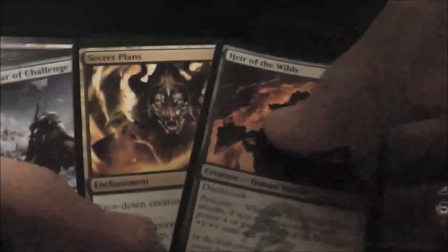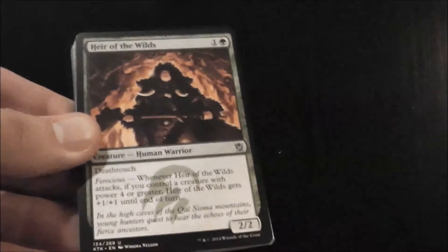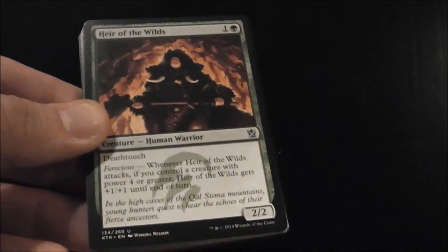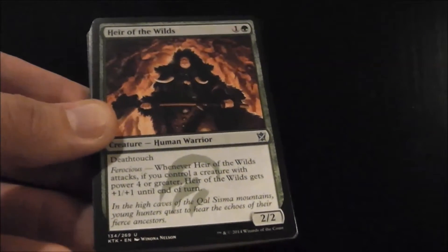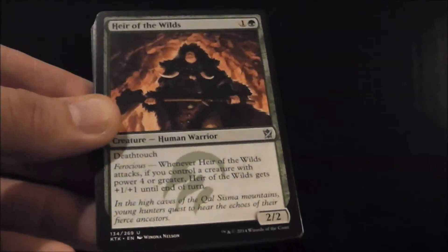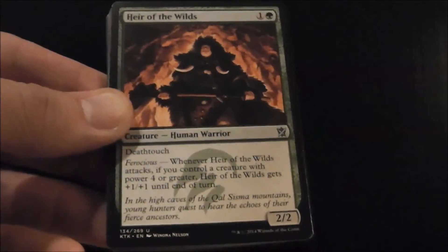If we're going creature, I'm definitely taking Heir of the Wilds. If we're going non-creature, I'd take Secret Plans — you can build around it, and Heir of the Wilds is the best creature in the pack. I tend to like taking creatures first. I personally don't take Build Around Me cards right off the bat — maybe when you're deeper into a set and more comfortable with it — but for me, I'm going to be safe and go with Heir of the Wilds. So there you have it. Thanks for joining. I'm Sean Penrod, and we'll see you in the next pack.